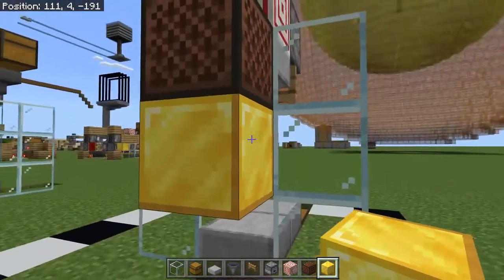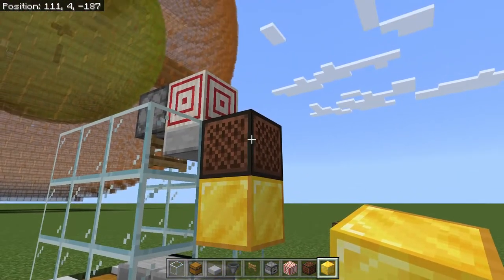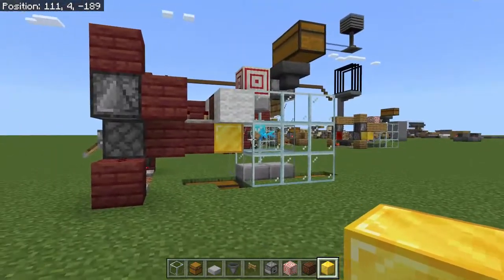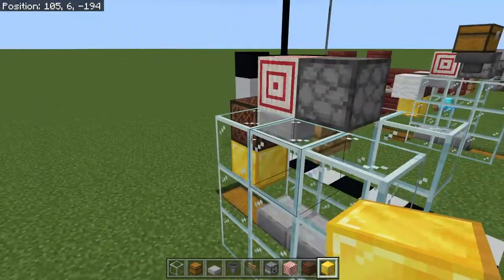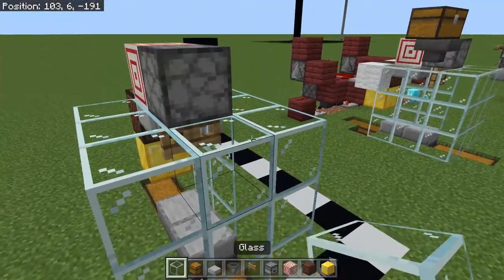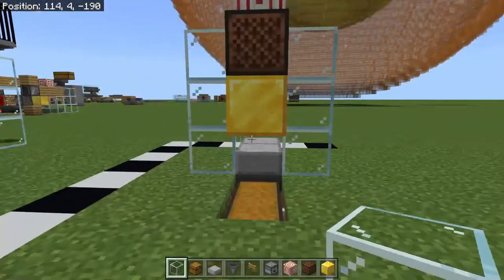You can use pretty much any solid block you want right here — I just like how the gold block sounds. And you can see right there, that's why we put our wool. That is pretty much it for the holding cell, aside from getting the front in there. It's pretty simple.